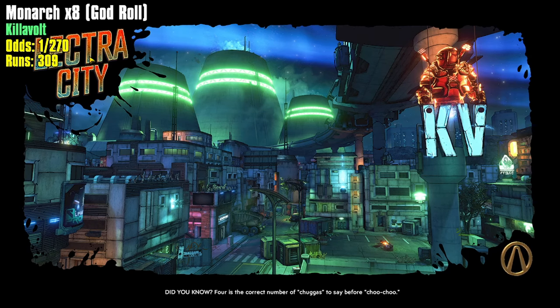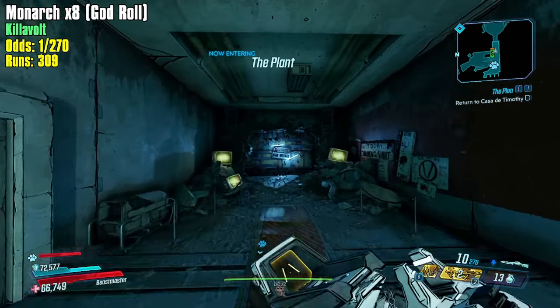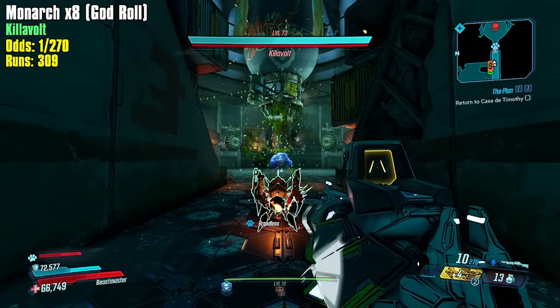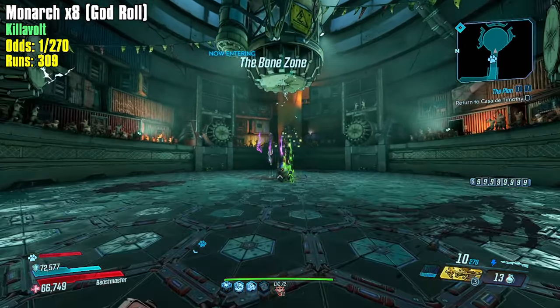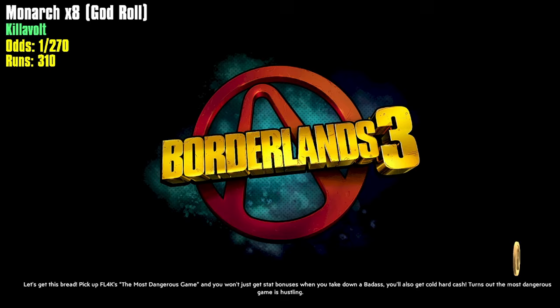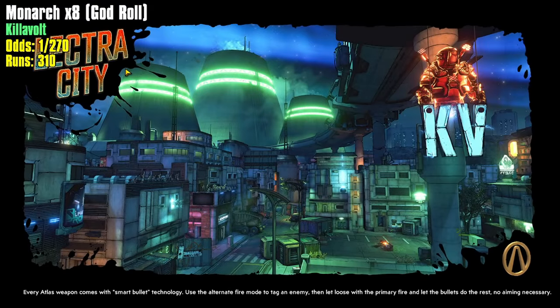I would love a corrosive one as well, because with the existence of the Revolter you don't really need shock weapons for bossing — you really just need fire and corrosive. Some bosses have niche resistances, so having one of everything would be nice, but for general purpose use you only really need corrosive and fire. Shock is not that necessary when you have a Revolter.